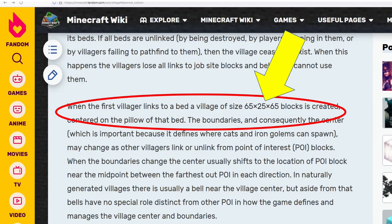I was doing some testing around iron farms and I discovered something, so I went and updated the wiki. The wiki said the village was 64 by 24 by 64 blocks, and yes, it was me - I changed it to 65 by 25 by 65. Let me explain why I did that.